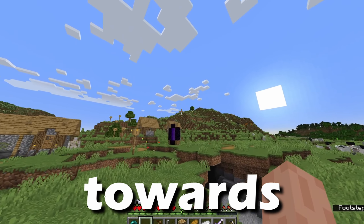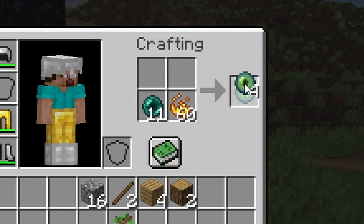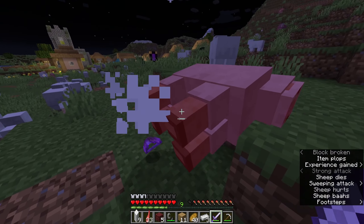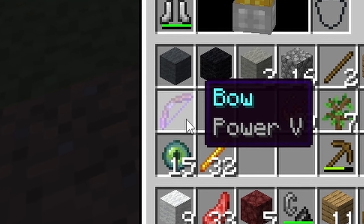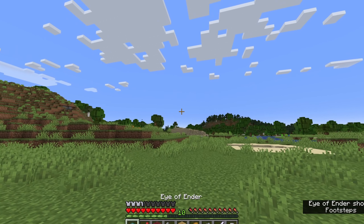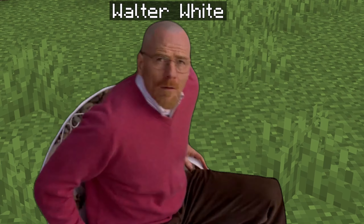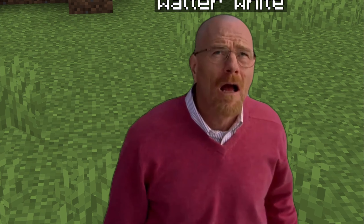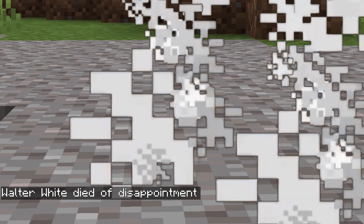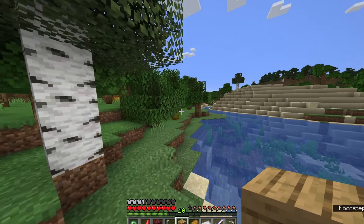But first we need to prepare for the boss fight. We need beds, a bow, and... oh speak of the devil — exactly what I needed. Using the eyes of ender, I can reveal where the stronghold is located. Now we just got to get over there.